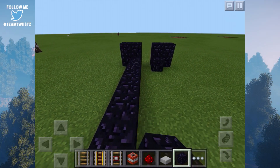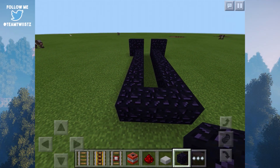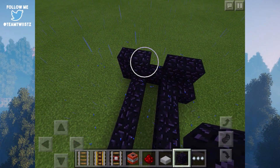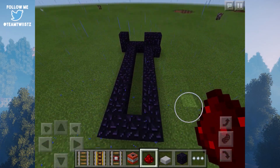And then we want to go ahead and do the same on this side as well. Then we would connect it up right here at the back, and then go right up to the front, place down a block right over here, place down a block over here, destroy this block, and then we can go ahead and now begin to place down our redstone.